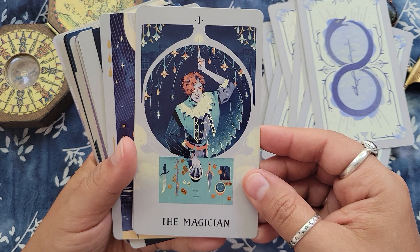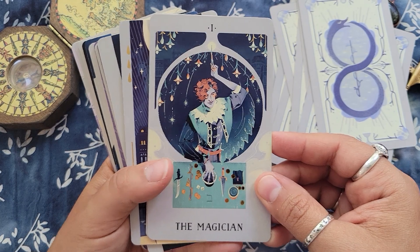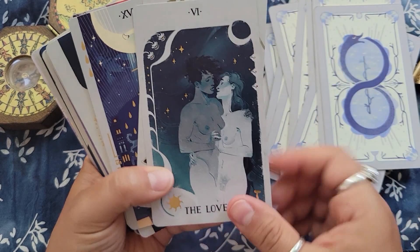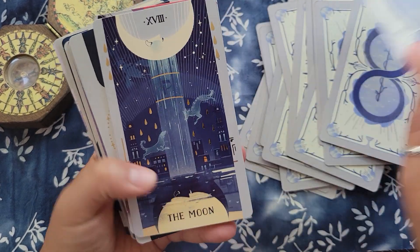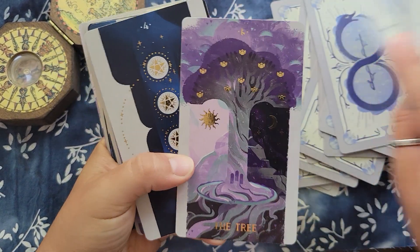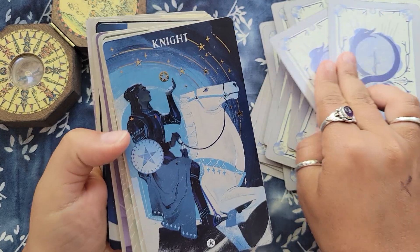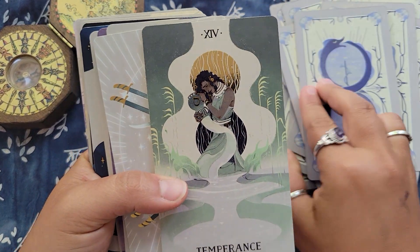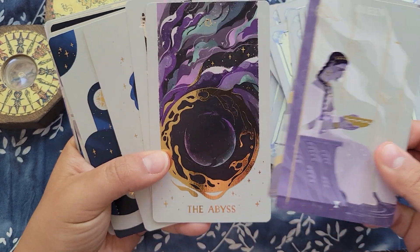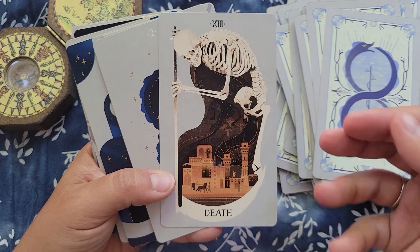Oh my god, look at this Magician — is this not Kell Maresh from A Darker Shade of Magic? Like, it is. There's more than one Rhy in here. There are three Lovers cards so I actually kept them all in. There are also a couple of extra cards — the Tree and the Abyss, I think. This is just an absolutely stunning deck and I'm still waffling on whether I actually want to spend money on another version of it.